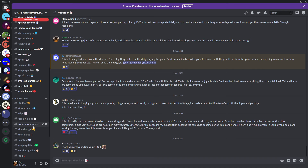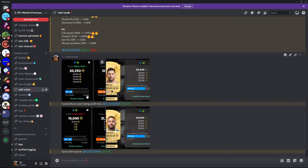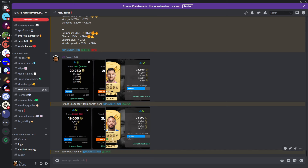In the premium Discord, we sometimes get early information - one of my traders gets info about SBC requirements, Team of the Week, and Team of the Season, so we buy cards really early and they rise nicely. The link is in the comment section. For 10 pounds a month instead of wasting money on packs, you learn to trade. Just have Discord notifications on, buy the cards posted, and check the sell card channel. I posted to take profit on Messi from 20k to 25k and Neymar from 19k to 24k.